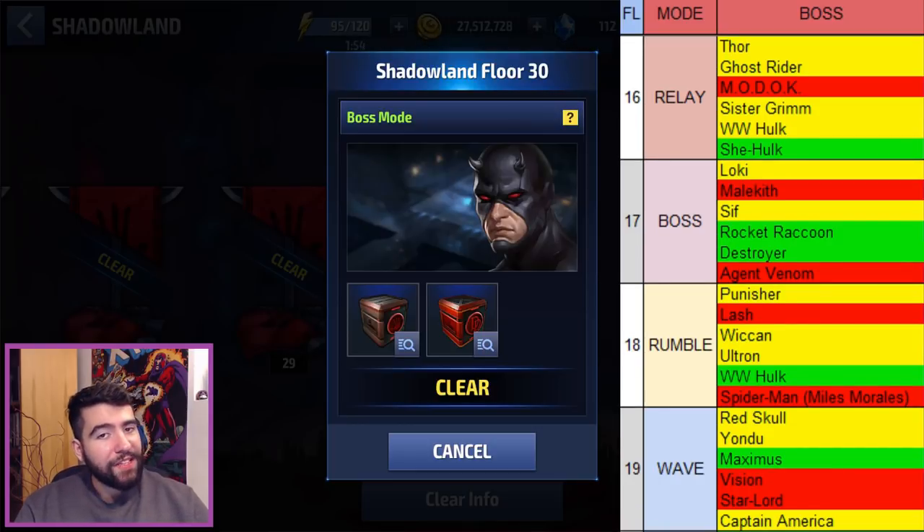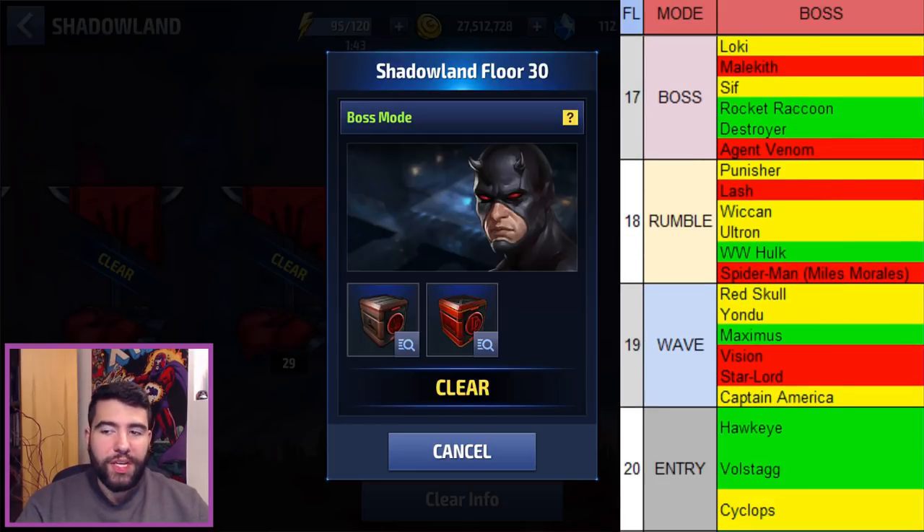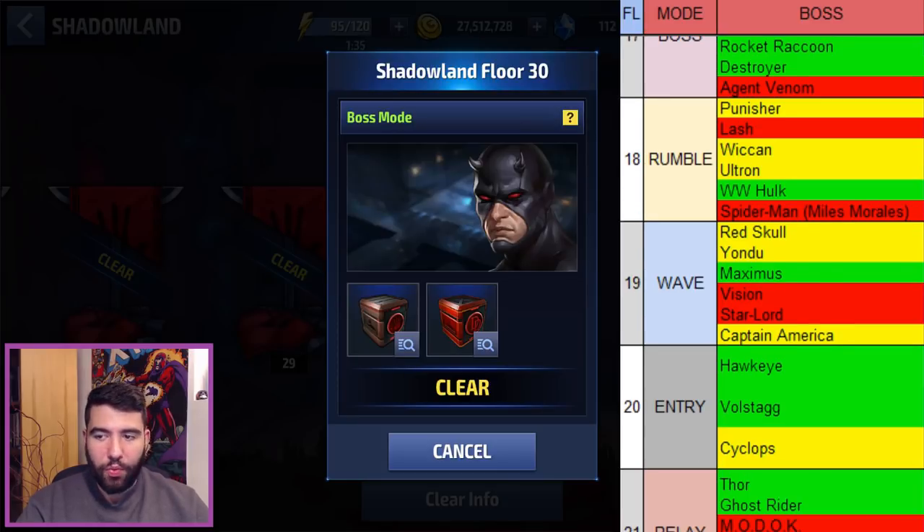Moving on to the last 15 stages — the final stretch. Floor 16 is another relay where She-Hulk is still a point of pride, and avoid MODOK if you can. Floor 17 has the same boss mode lineup — you don't want to get Malekith's bleed damage or Agent Venom's stuns. Rocket and Destroyer are the easiest ones; Sif and Loki are in between.